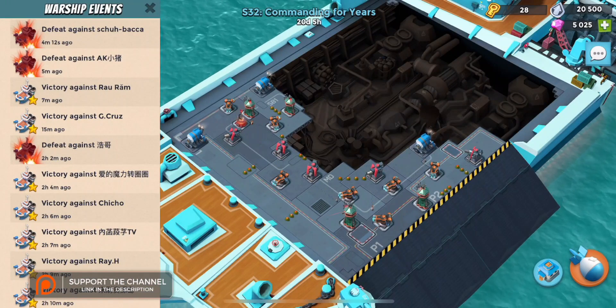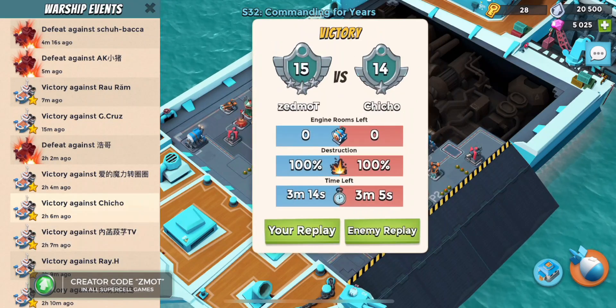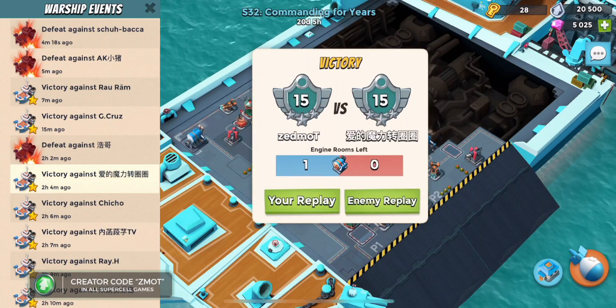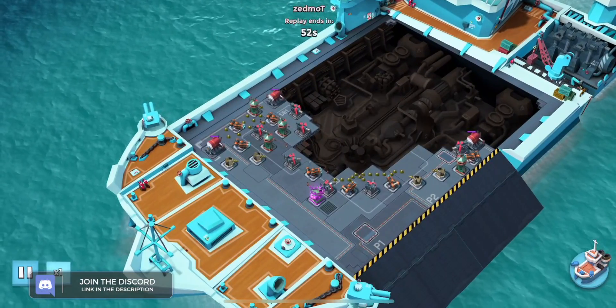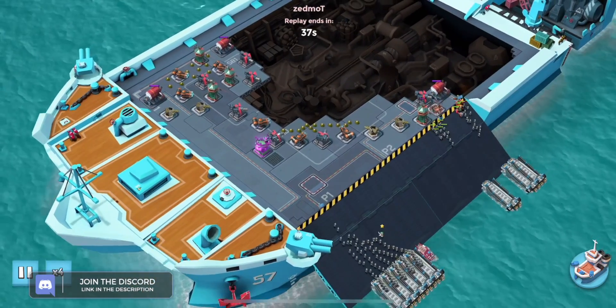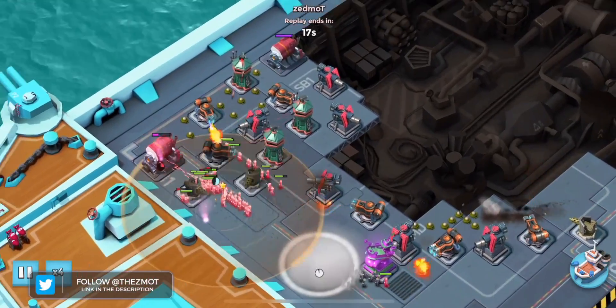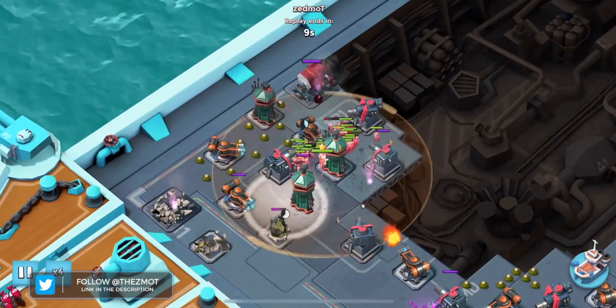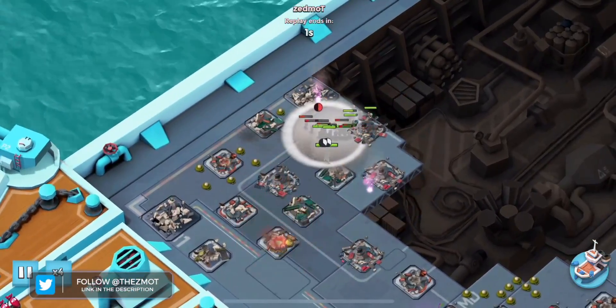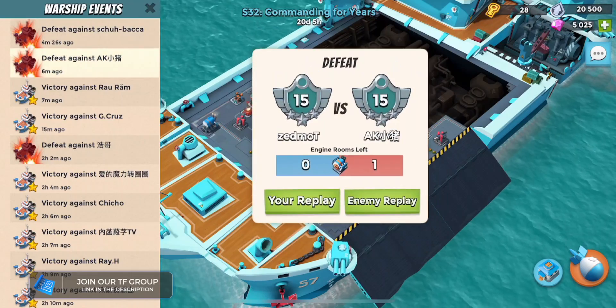I'm going to show you an attack using battle orders. I can get about 3:15 to 3:17 with battle orders. With rifles you have to be way more cautious to get around mines. Going up the middle on the right-hand side engine room, then using battle orders and smoke, and just ignoring the mines around the outside with a little bit of flare tactics — not bad.